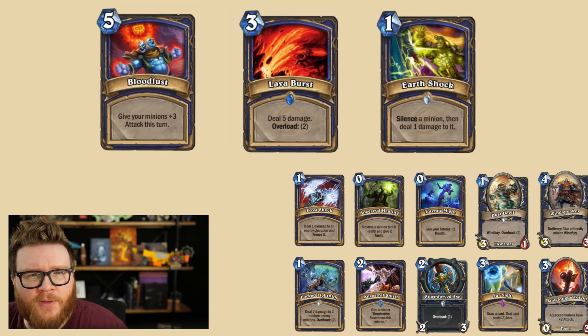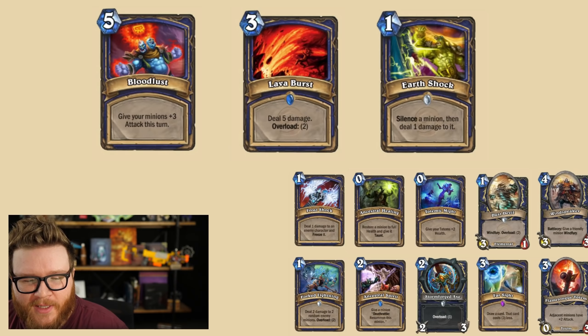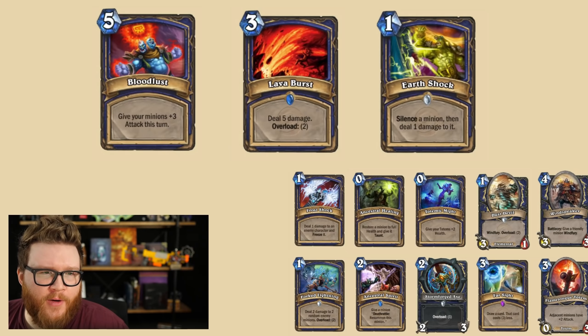I also tossed in Earthshock here. I don't think Earthshock's really super fundamental to Shaman, but I did want to acknowledge that a lot of Silence cards are going away. We lost Silence in Priest, Earthshock here going away as well, and Polymorph going away in Mage. There's still Hex for Shaman available, but maybe not as many ways to deny crazy cards or value from your opponent. As far as the other cards Shaman's losing — things like Flametongue Totem used to get played, Farsight's been a pretty good card in control. I don't think anything there really changes Shaman's identity being lost necessarily. More or less, it's the damage loss for Shaman here that I think will make a big impact.